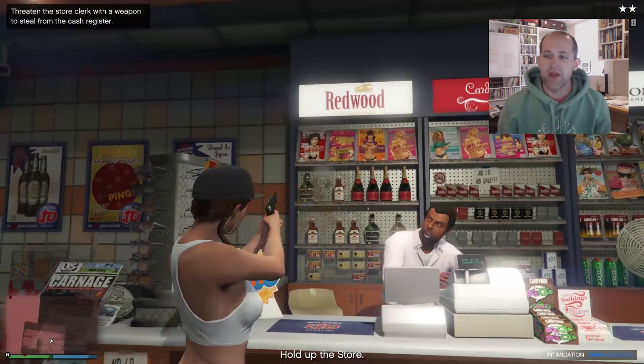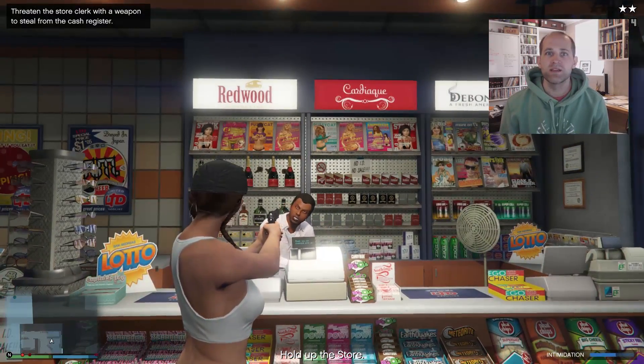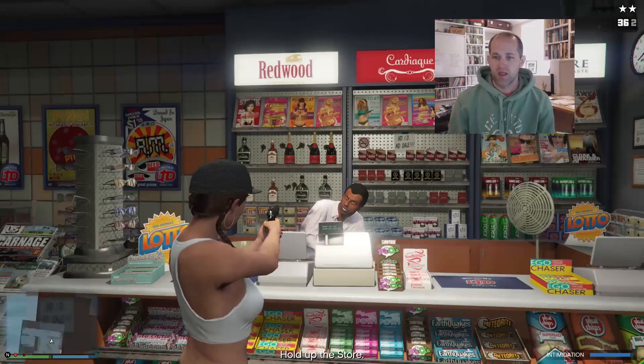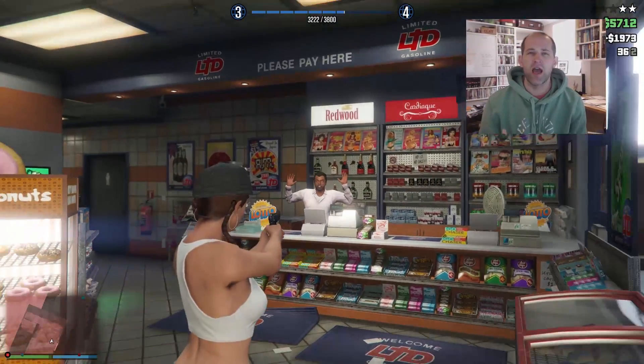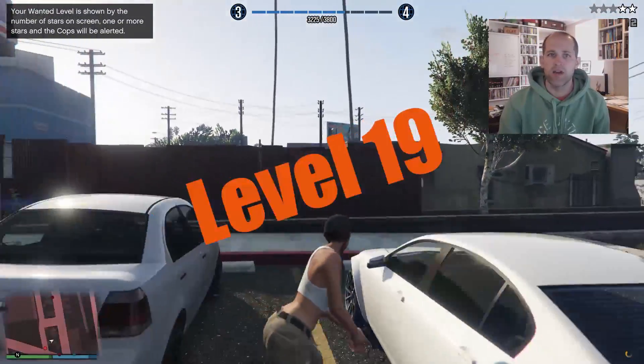Convenience stores can be robbed and will get you between $1,000 and $2,000. Make sure you're wearing a mask because the shopkeepers will recognize you next time you go in. And finally, you can knock off the money trucks around the map, but I think you have to unlock this through Lester, so you've got to be a few levels up.